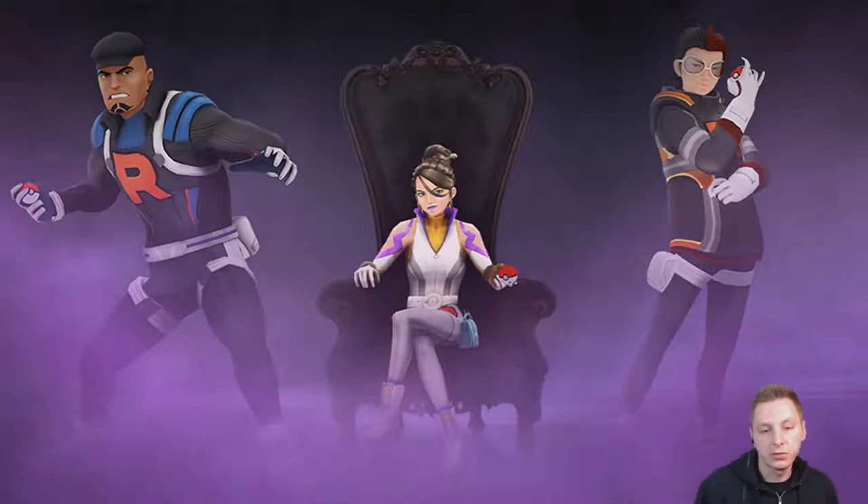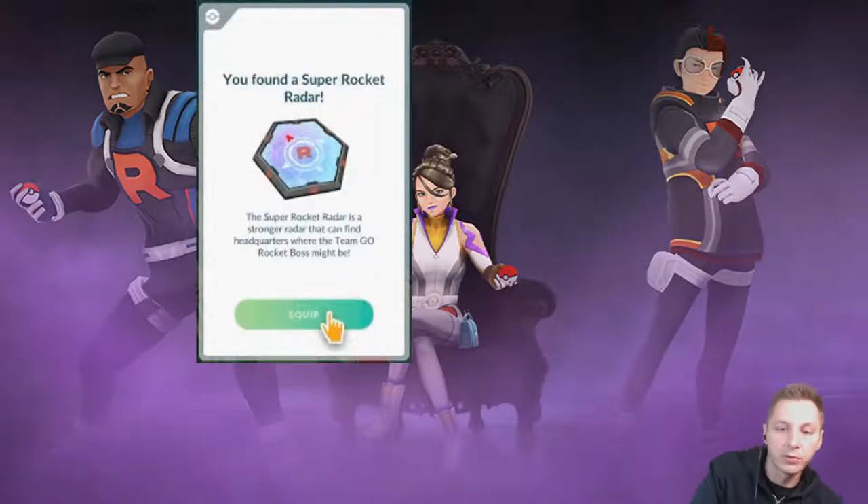In order to start the task, you have to go to a Team Rocket Pokestop and spin the stop, then battle one of the Grunts. You beat the Grunts, you get one component. You have to get six components, so you have to beat the Grunts six times in order to get the six Mysterious Components. Once you get the six Mysterious Components, you can build the Radar.